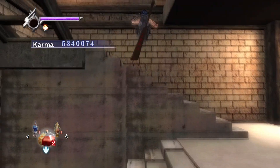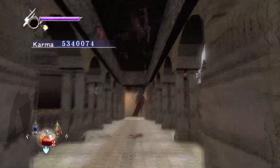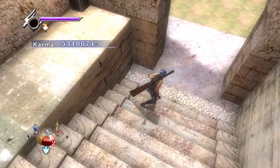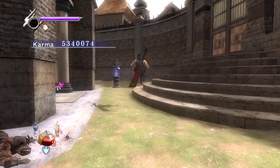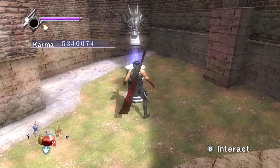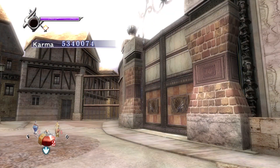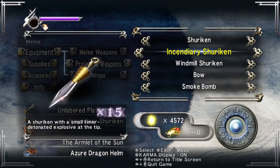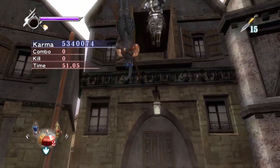I'll do the first fight and then the fight right after it. The reason is that saving here lets me skip a fight that would otherwise spawn non-stop — similar to the red ninjas from Chapter 6 in that specific area.